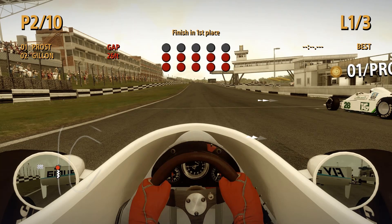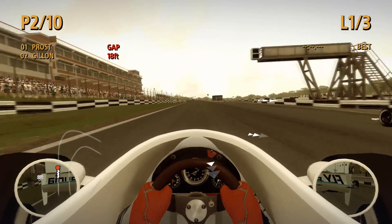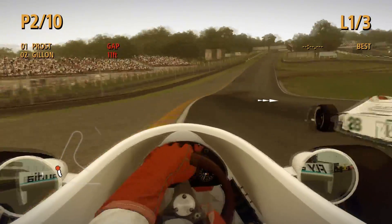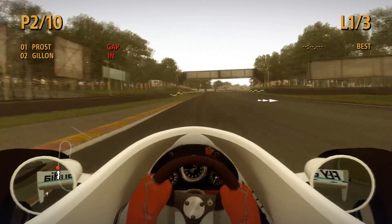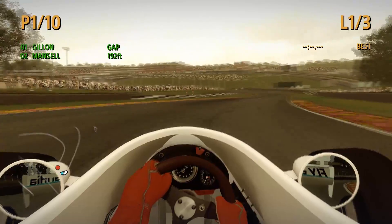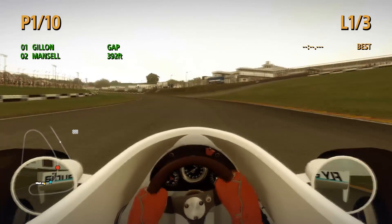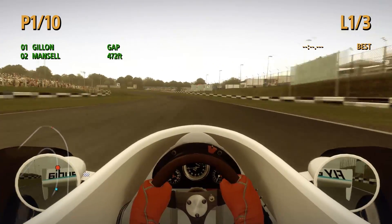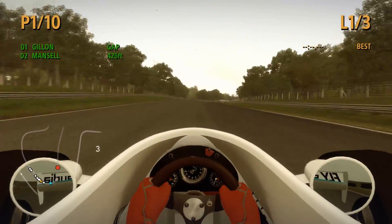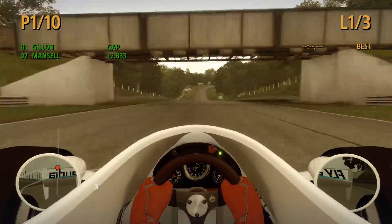I do prefer cockpit view for the classics at least — not too sure about the modern cars just yet. Shifted a bit early then but got away with it. Oh, Alain there going pretty slow — enough to go on the outside of him. Touched the brakes fairly early and I'm still in the corner where I braked. So this is definitely one of the slower cars, but I'm a bit more used to Brands Hatch now. Mansell's already managed to get ahead of Prost.